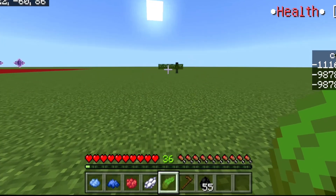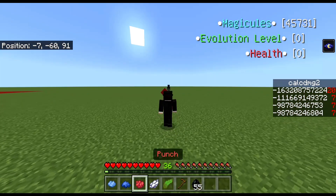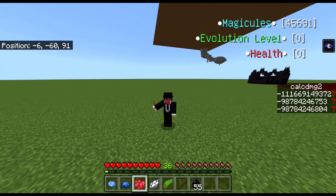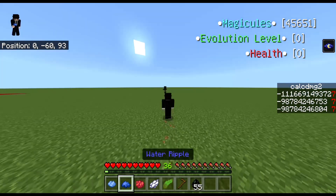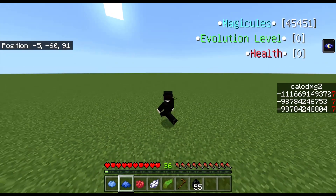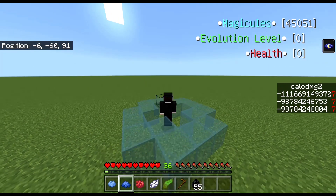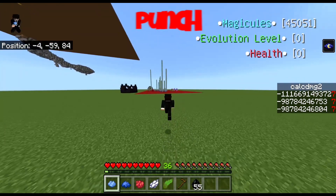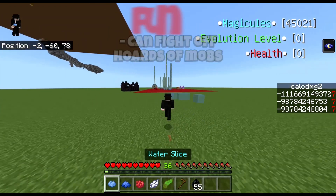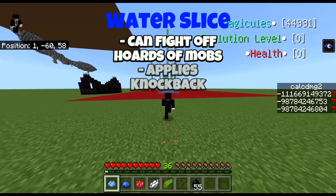On top of this, I've been creating abilities like Leaf Slice, Water Slice, Punch, and Scythe, while also creating attacks that can adapt to the user's environment, like the Water Ripple. It's really useful for specific different combats. The Punch is useful for fighting off hordes of mobs, while Water Slice is the same but it makes the mobs fly away.